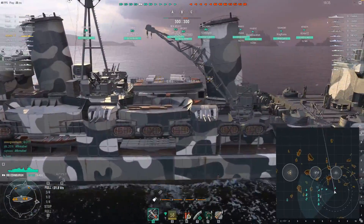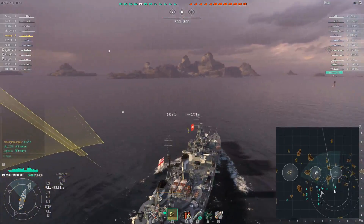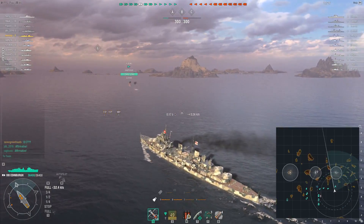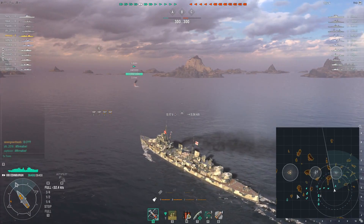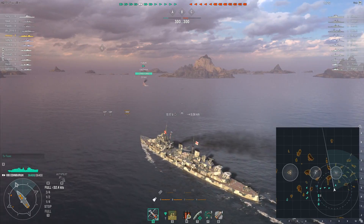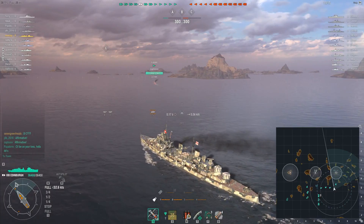First off, these spawns are crazy — a straight line there, a weird L-shape there, and then these two right in a row. I don't think I've ever seen them quite like that; I'm used to more of a spread. Seven Green Heads is going to have some torpedo soup to contend with in this one.